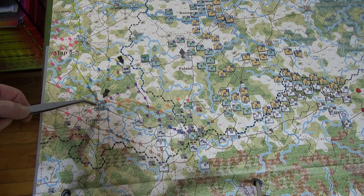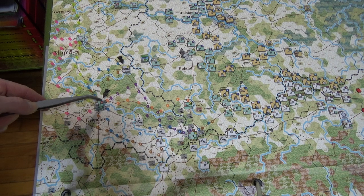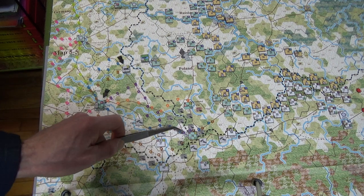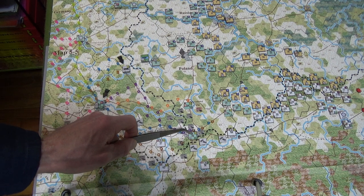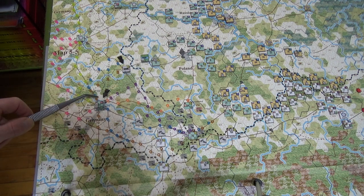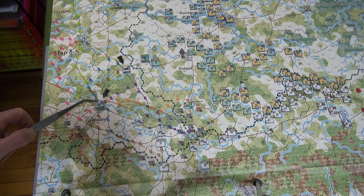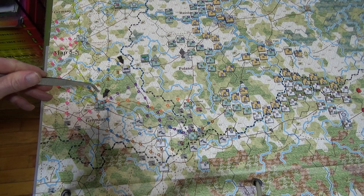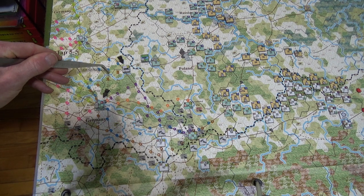I now have Supply Train A with 10 supply points going this way — done. I now have 10 supply points to Core HQ 6 over here, which was trained in Breslau — done.